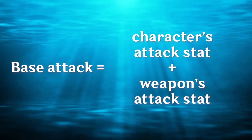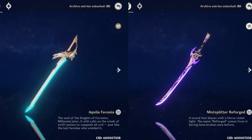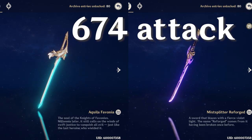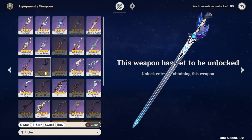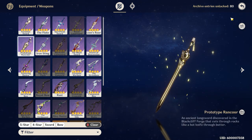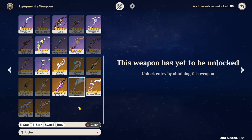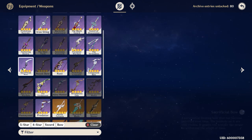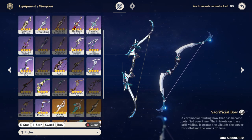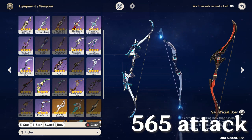Let's talk about weapons. Since both of them scale off their base attacks, you want the weapon with the highest attack stat possible. For Bennett, Aquila Favonia and Mistsplitter are tied with the highest attack stat for swords at 674, and a good 4-star alternative is the Alley Flash at 620, and the best free-to-play option is the Prototype Rancour at 565 attack. For Sara, the highest stat bow is the Skyward Harp at 674, and the 4-star alternatives include the Alley Hunter, Sacrificial Bow, and Blackcliff Warbow, with the last being the best free-to-play choice, all at 565 attack.